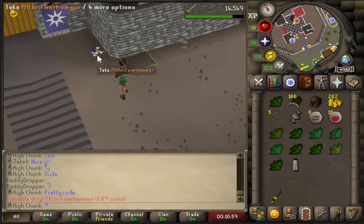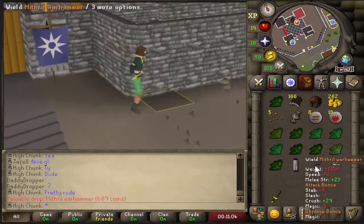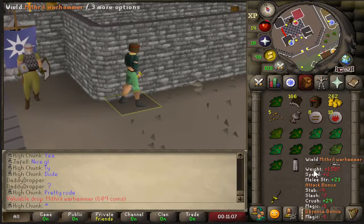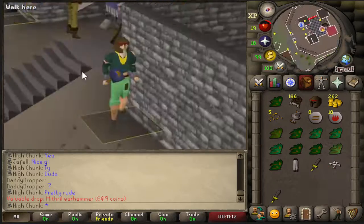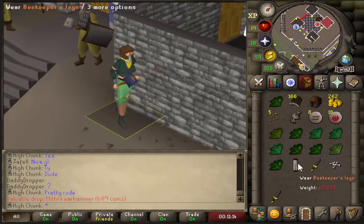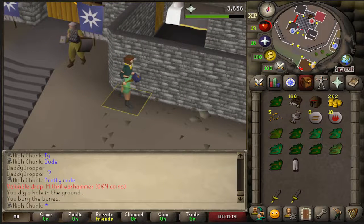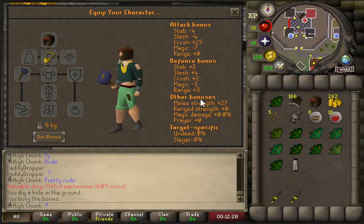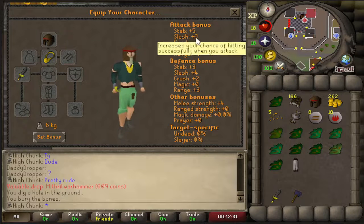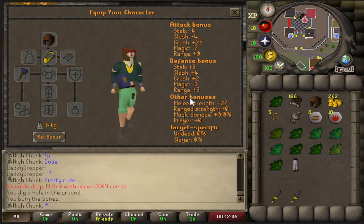I got it! Yes! Best-in-slot flinching weapon in the chunk. Might be my best training weapon — I'll have to test that out. 25 crush bonus versus five stab — that's going to be nice.